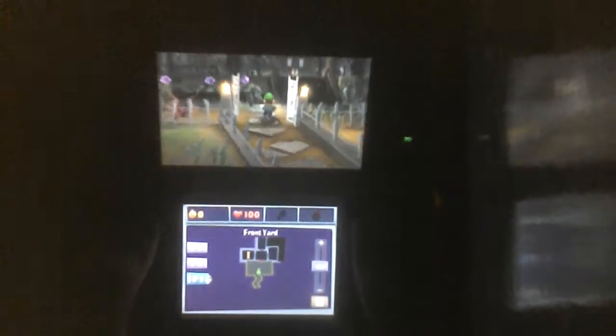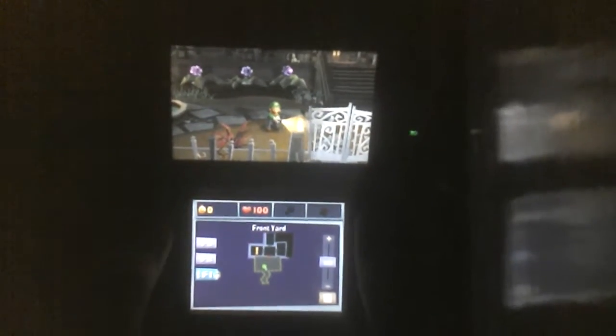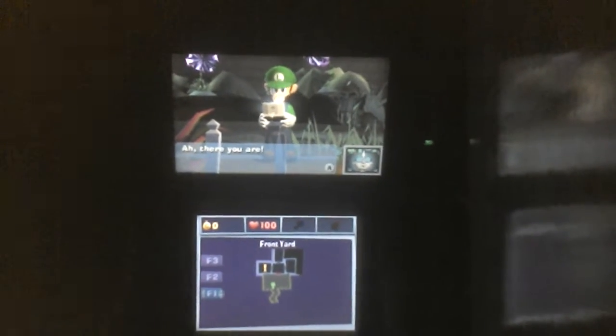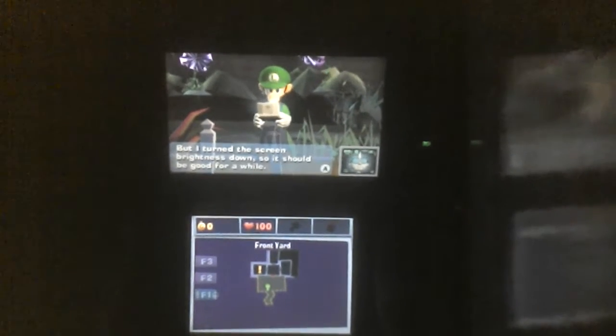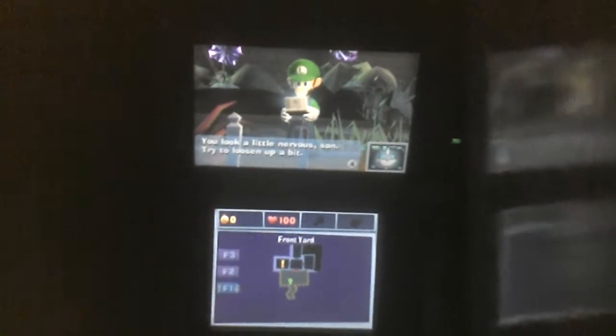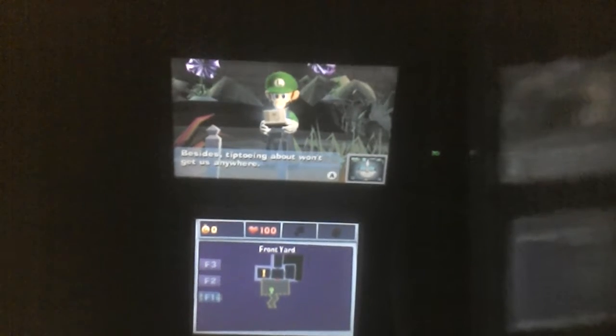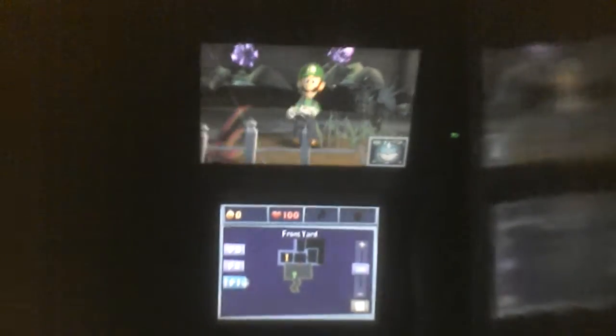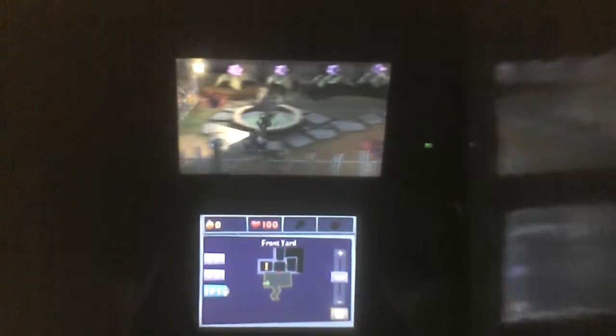E. Gadd calls in and says Luigi looks a little nervous and to loosen up. Tiptoeing about won't get us anywhere — you can run by holding B while walking. Now get a move on. So we've got the basic Luigi running. Let's check the front yard — there wasn't really any progress there, so I guess we can check things.